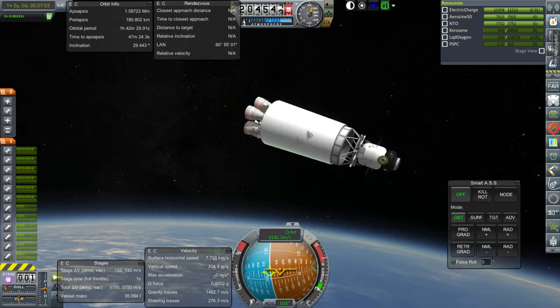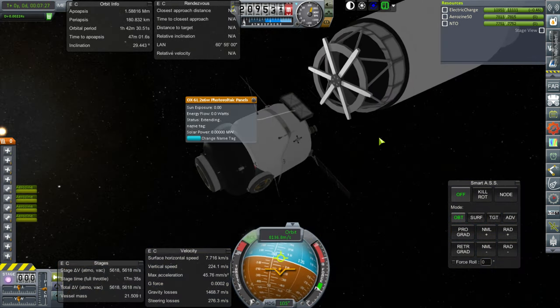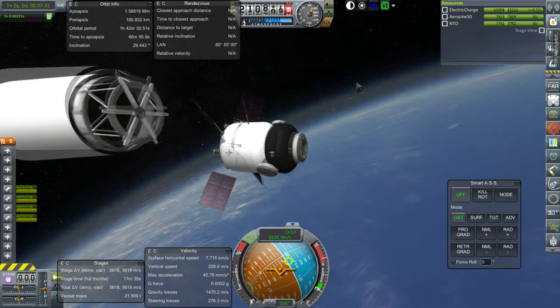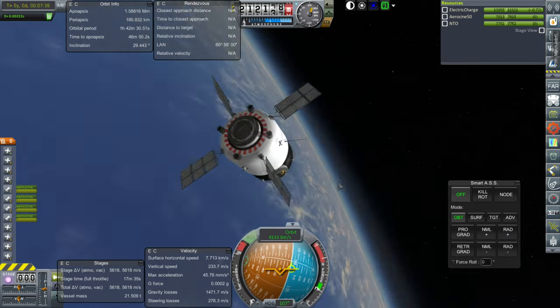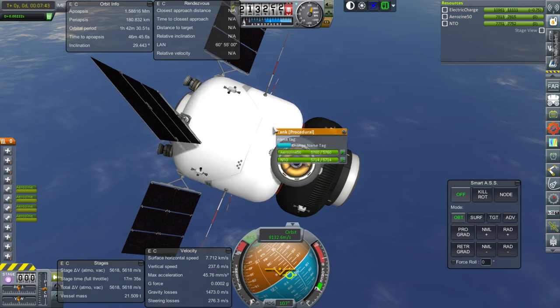It doesn't seem to have made much of a difference — it was supposed to be going to 270 kilometers. Basically the same situation, except at least it got to orbit on this stage instead of using the payload. Program ended. At least with KOS, our whole curse of the fuel depot issue can be resolved, because both of our fuel depots got to orbit. We call them test tanks, but same difference.